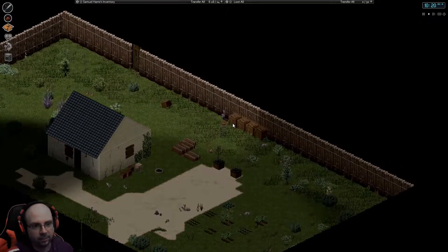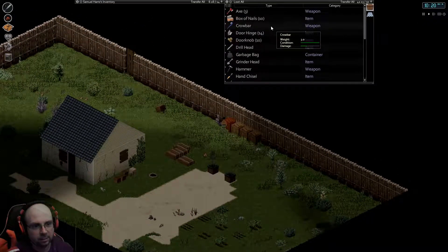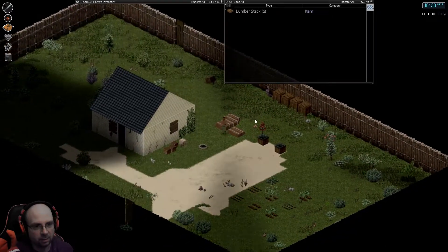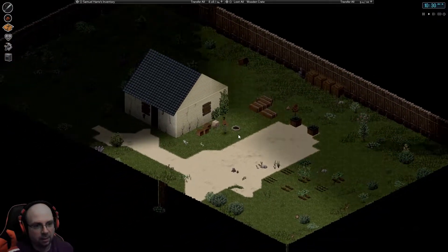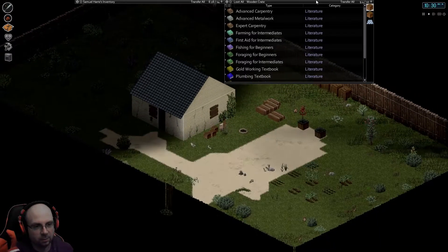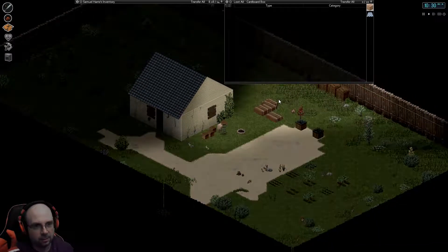Finally got around to making some crates so that we can actually store things. Much more space in these — the large ones hold 50, whereas these small ones hold only 10, which is really weird because the cardboard boxes hold 20. That's very strange.